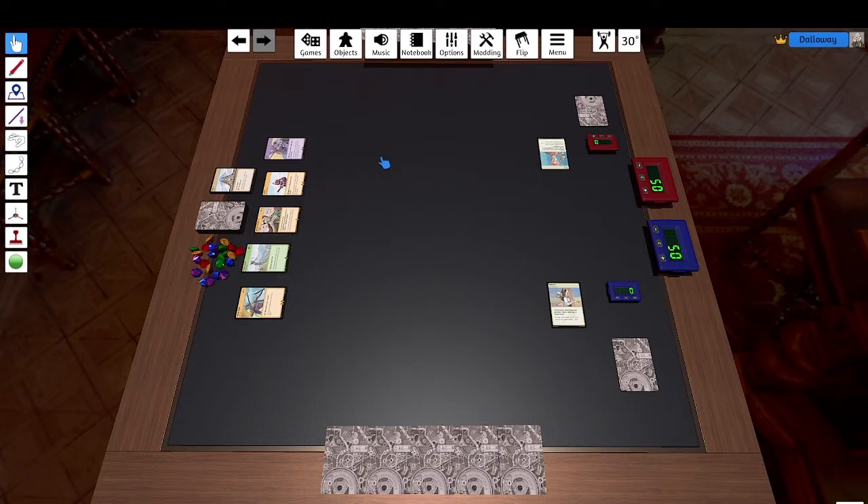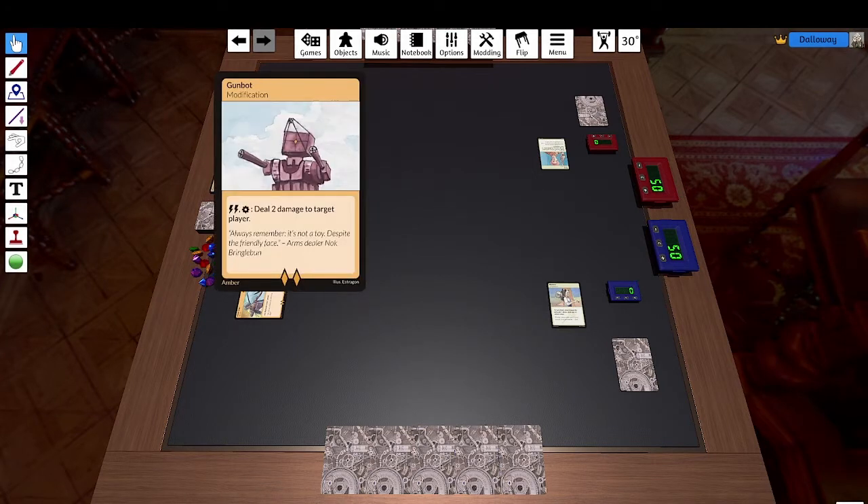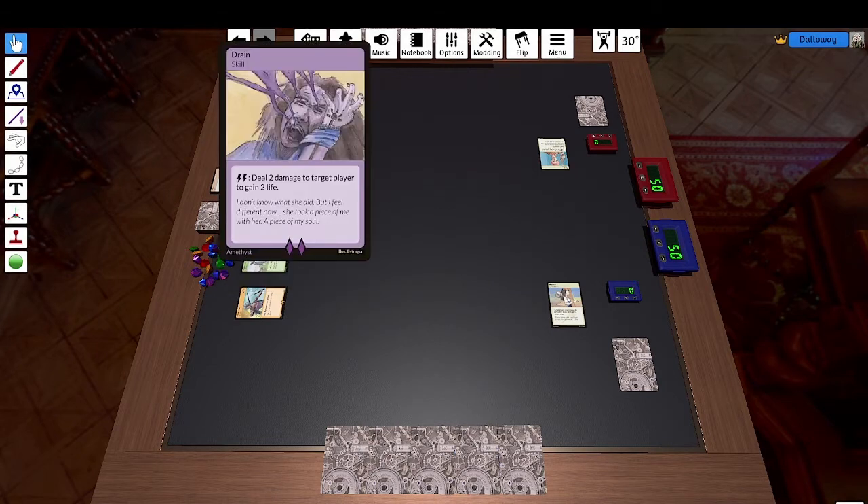We are lucky that we have all types here in the first flop, which is not coincidence. We have a modification called GunBot. A modification is a card that once you play it, it stays on your board permanently, and they have passive or active abilities. In this case, GunBot has a usable ability — we can pay two power and use GunBot, which means we turn it sideways to mark that it has been used, and then we can deal two damage to a target player of choice. Lastly, we have skills — skills are one-time effects. We play it, we pay if there is a cost; like in this case we would pay two power to trigger the effect, then do two damage to a target player and gain two life. After the effect resolves, it goes to our discard pile.